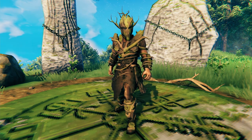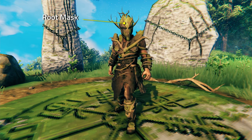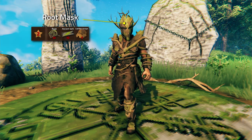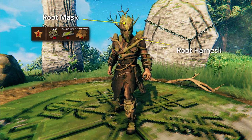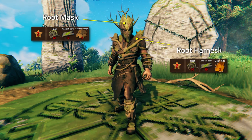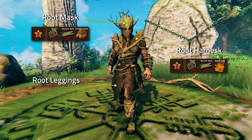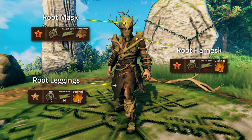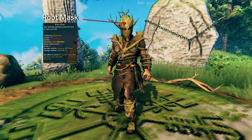First up we've got the Root Mask. To craft this you're going to need a workbench level 2, 10 Root, 10 Ancient Bark, and 4 Leather Scraps. To make the Root Harness, the chest piece, you also need a level 2 workbench, 10 Root, 10 Ancient Bark, and 2 Deer Hide. And to make the Root Leggings you need a level 2 workbench, 10 Root, 10 Ancient Bark, and 2 Deer Hide.